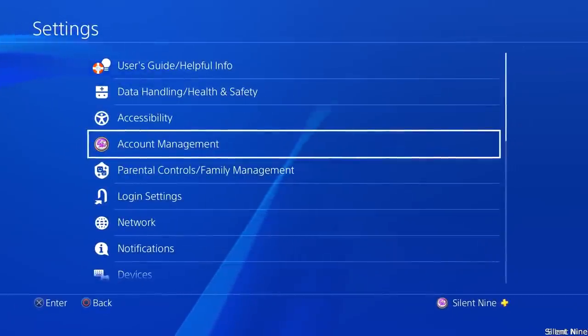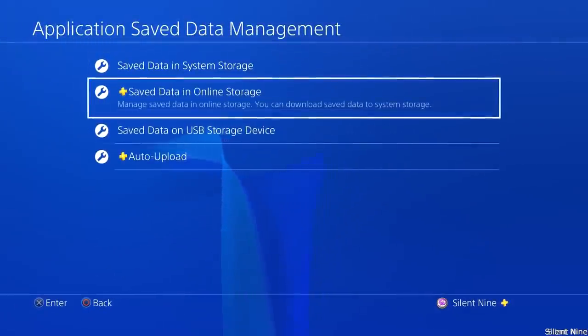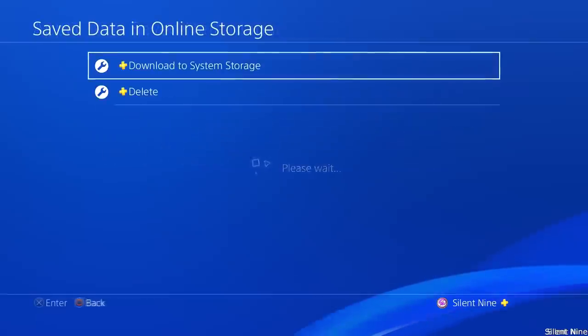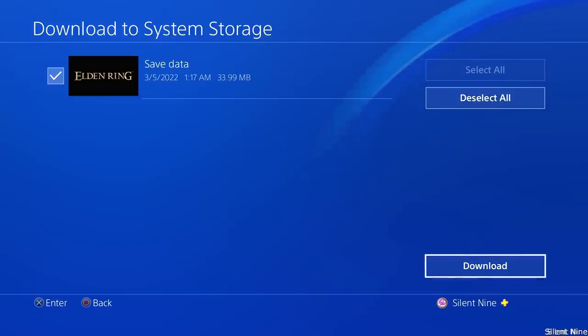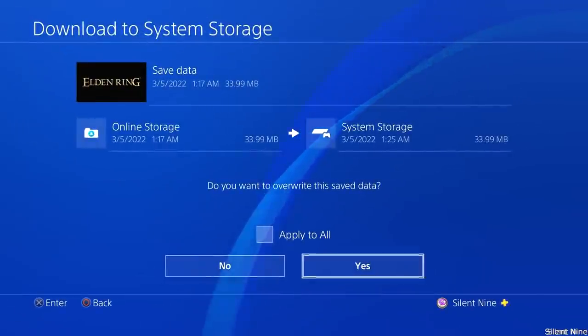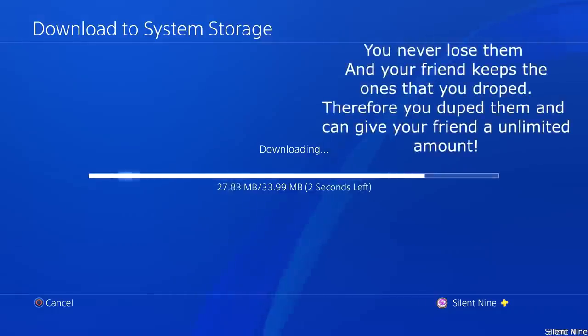Once your friend has picked up those items, close your application, then go back into your settings, go to save management, select saved data in online storage, and download the saved data. What this is doing is downloading the save you had when you still had those items. So you dropped the items, your friend has them, but you're downloading the save where you had them — meaning you never lost them. And since you turned off autosave, it won't autosave. That's how this glitch works.